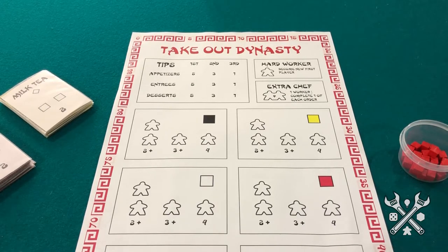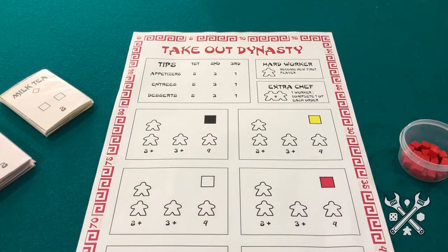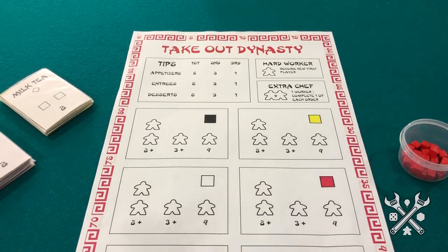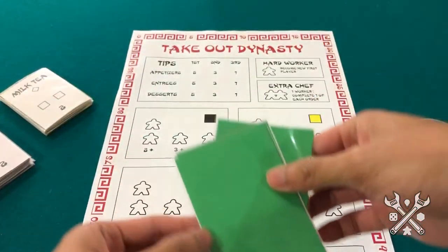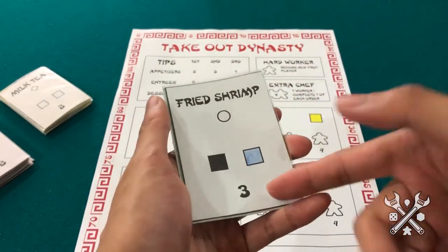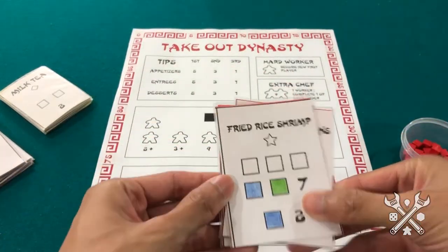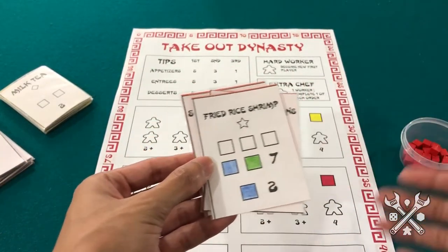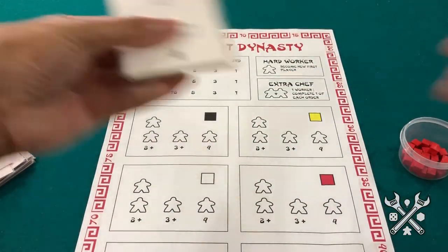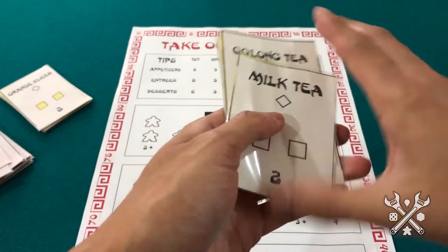As you can see here at our homebrew version, we have a victory point track all along the board, very similar to Lords of Waterdeep, and we're going to have these recipe cards here on the left-hand side that players will be completing for victory points. There are three different types in Takeout Dynasty: there are the appetizers, which are generally less ingredients for a lower amount of points; we have the entrees, which are going to be the heavy hitters for all kinds of resources or ingredients in this restaurant-themed game for victory points; and then there are also going to be desserts, which are going to be about the same or less for victory points and ingredients.